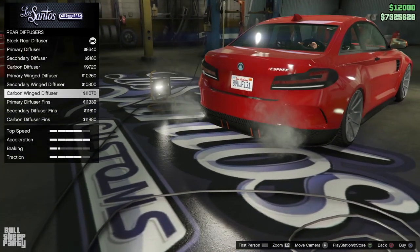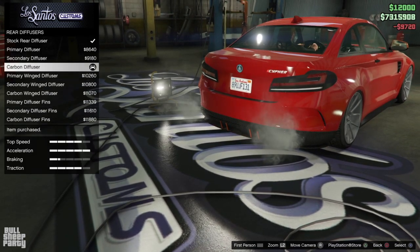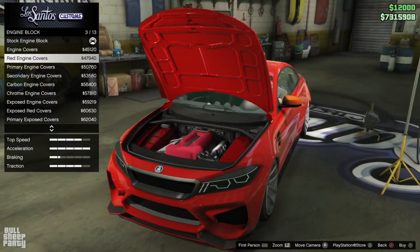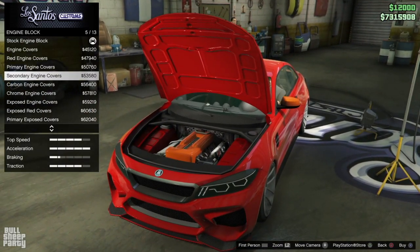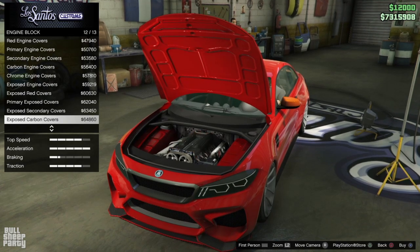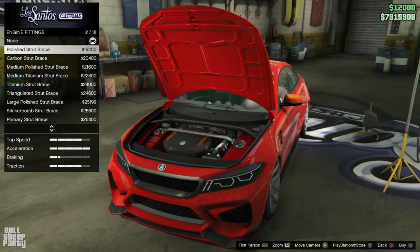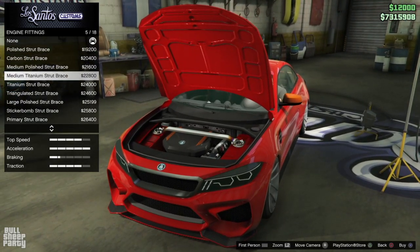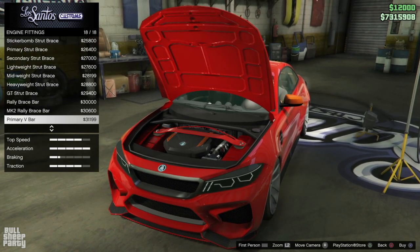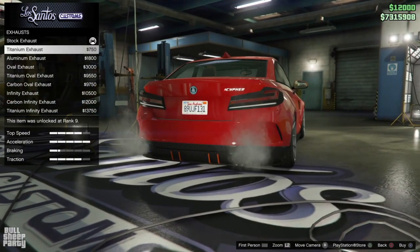We can even put on an extra diffuser at the back, but don't be fooled — this does not increase any of the performance of the vehicle, this is purely cosmetic. The stock block of the vehicle is covered by this horrible plastic BMW engine wrap, and if you're not a fan of that, you can remove it and opt for something more classic. You can also add a brace to the engine — the braces are the same for every vehicle I've seen from the DLC. And then we get to probably the most disappointing customization of the entire vehicle: the exhaust.